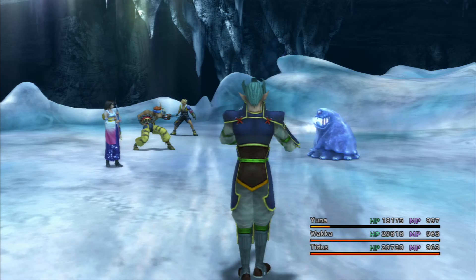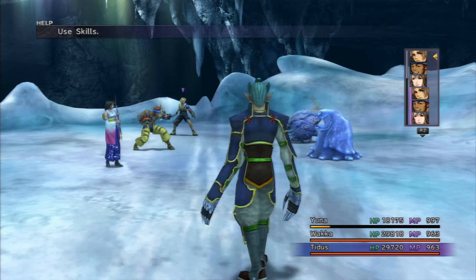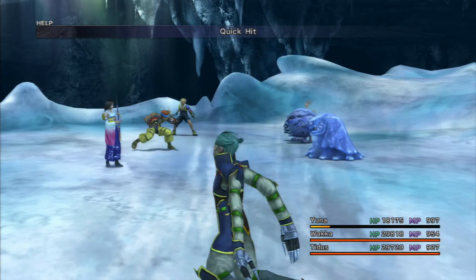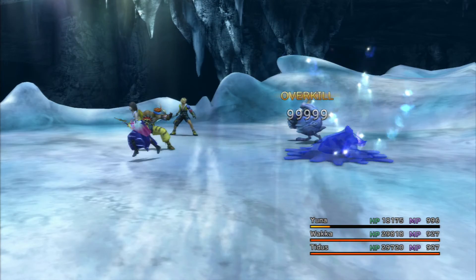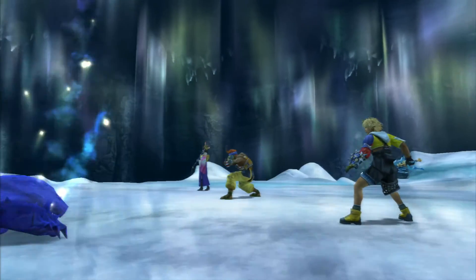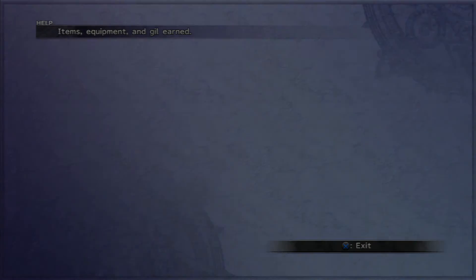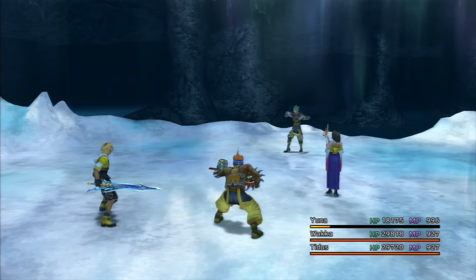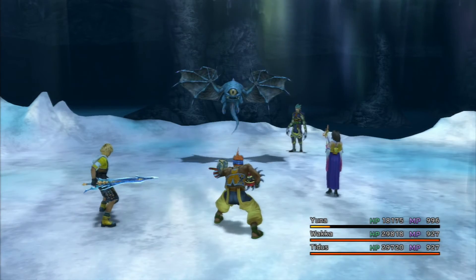Go back to one of my previous episodes where we did the Macalania Cloister Trials and hopefully that will help you out. A little tip: I have been having Wakka and Tidus's Overdrives in Victor Mode. That way after each battle, as long as Wakka's only used Overdrive twice including Tidus's Entrust ability, we're going to need to go into one more battle and they'll be full again before the next Dark Aeon. I would do the same with Yuna but she doesn't have Victor Mode, which is why I've kept her in Healer Mode.